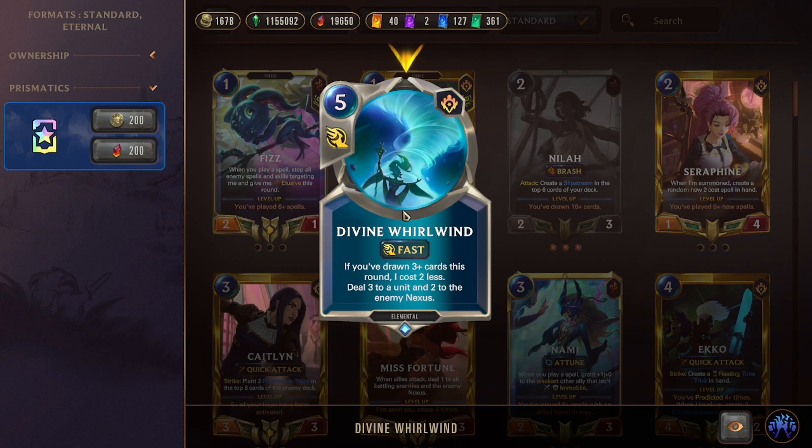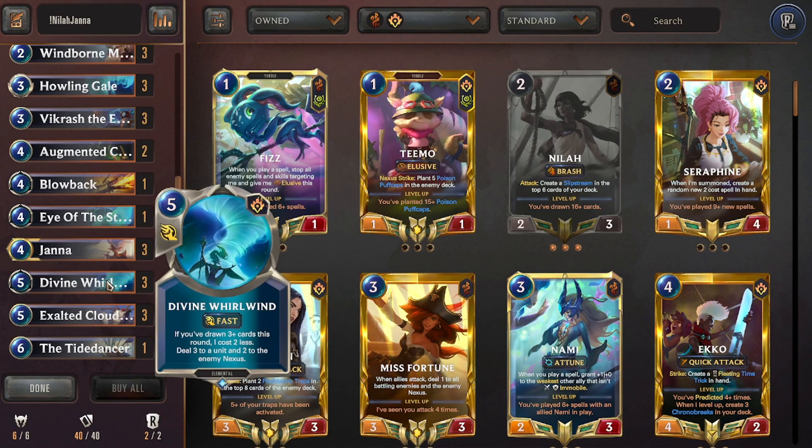Triple Divine Whirlwind: costs two less if you've drawn three cards this round, dropping to three mana. Deal three to a unit and Mystic Shot the opponent's nexus for free. Stack them and deal six to something plus four to the nexus at fast speed. Noxus can't have that, but P&Z gets it with discounts. Divine Whirlwind is a really strong card.